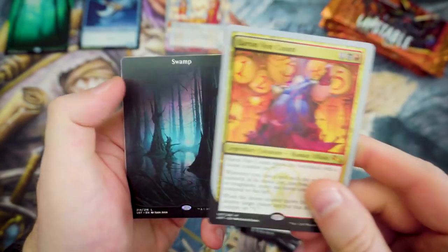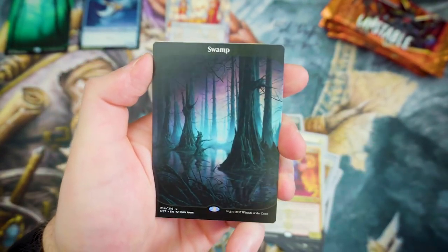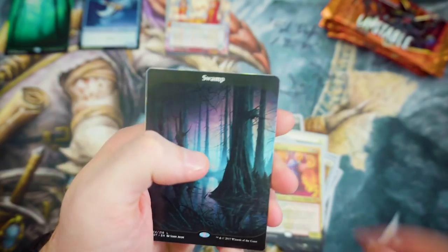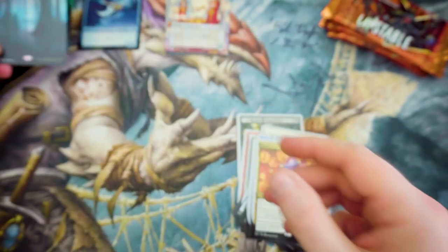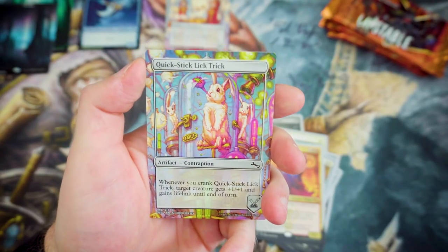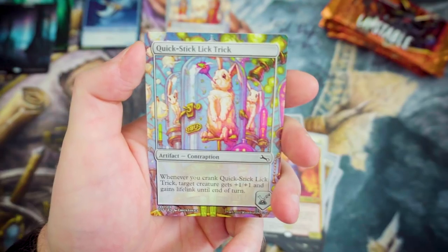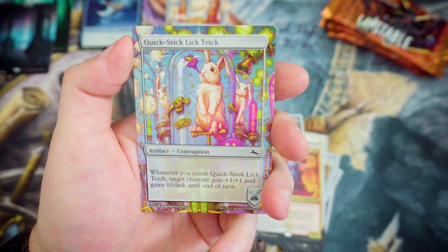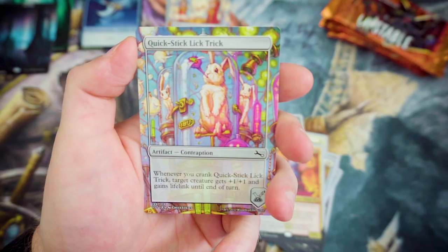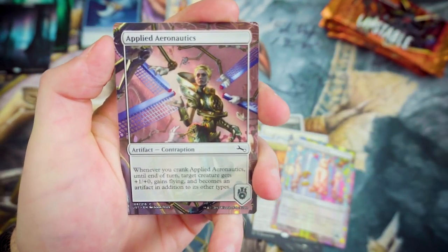These land artworks are fantastic — the Swamp is stunning as well. Moving into the Contraptions now, we've got Quick Stick Lick Trick — whenever you crank it, target creature gets +1/+1 and gains Lifelink until end of turn. Applied Aeronautics is another one — whenever you crank it until end of turn, target creature gets +1/+0 and gains Flying and becomes an artifact in addition to its other types.